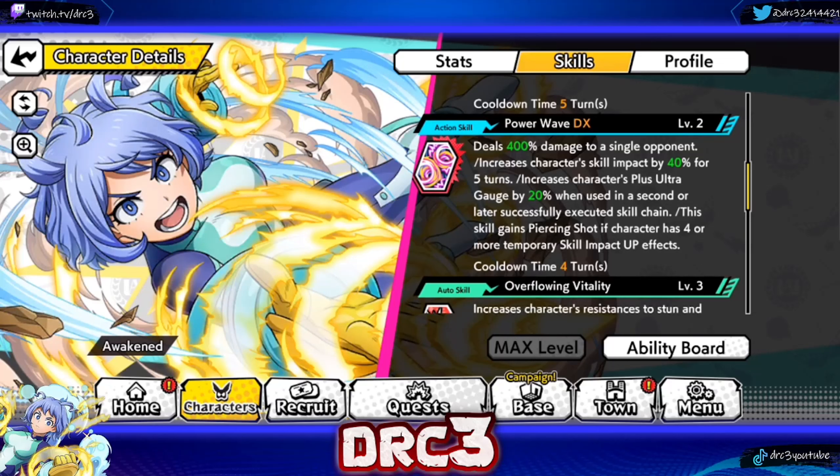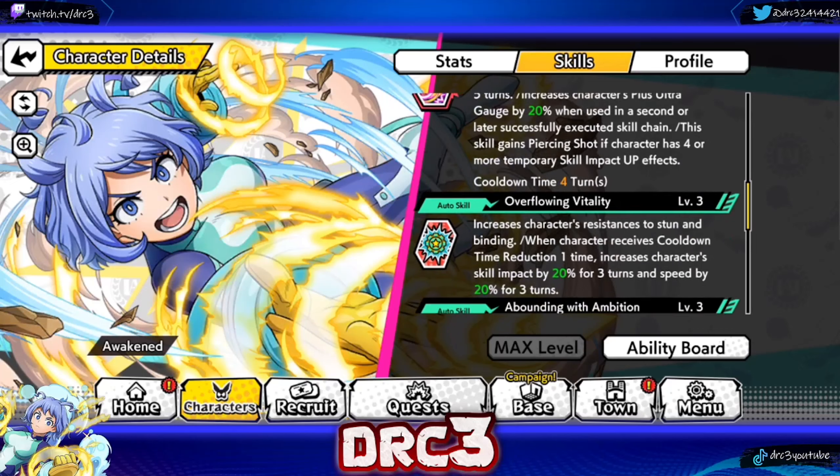Her second action skill, Power Wave, deals 400 damage to a single opponent, increases character skill impact by 40 for five turns, and increases the character's plus ultra gauge by 20 when using a second or later successfully executed skill chain. This skill gains piercing shot if the character has four or more temporary skill impact up effects. That plus ultra gauge raised by 20 is very nice, and the skill impact on this character just keeps stacking.